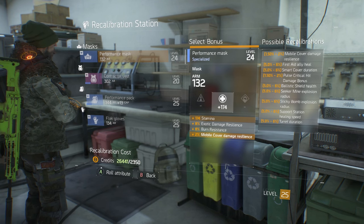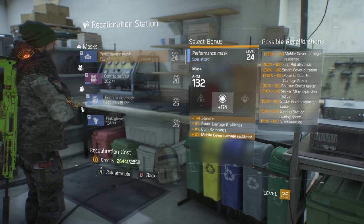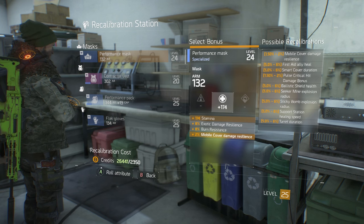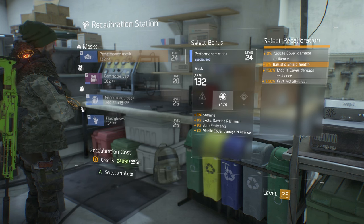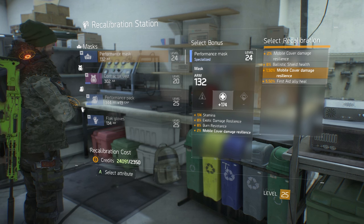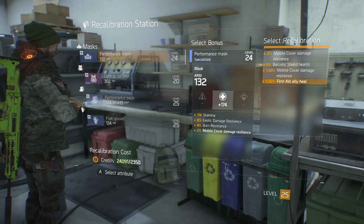We're going to hit A and select Mobile Cover Damage. You can see there's a list of possible recalibrations. We're going to roll the attribute — as soon as you roll it, you're throwing your cash in. You don't get to see what it is and back out; it's sort of a roll of the dice. So 2,350 credits are about to go out the window. Here we go: we have a choice between Mobile Cover Damage, Ballistic Shield Health, Mobile Cover Damage Resilience, and First Aid Ally Heal.